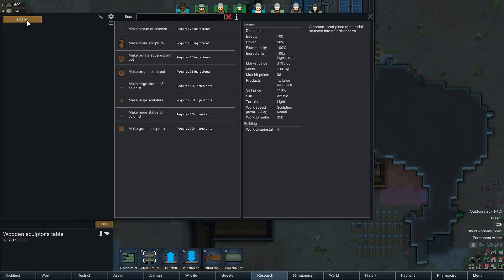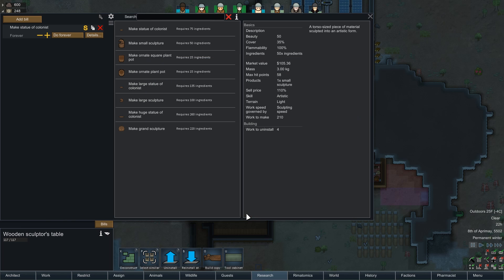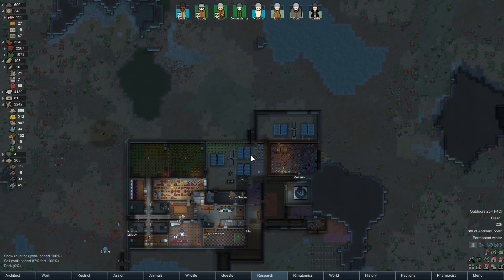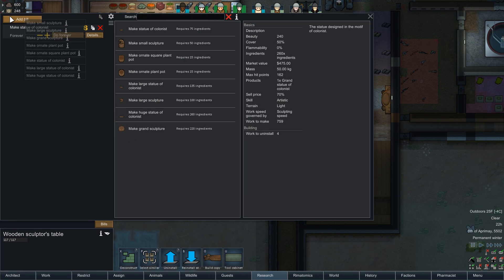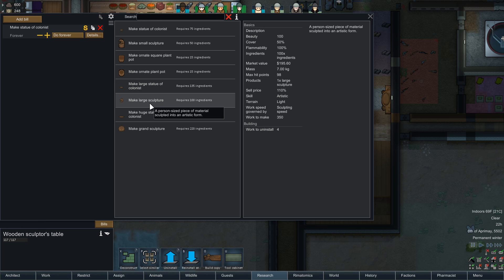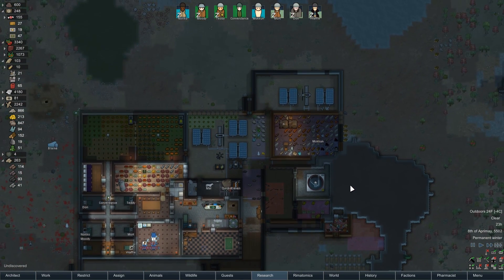Our art setup is up, so let's get this started. Statue of colonists to begin with — those are pretty fun. Let's use everything except granite because I might need granite. Actually, hold on — let's start with large sculptures because I'm going to end up using less materials that way over time. Yes, go ahead and make it out of sandstone for the first time and then I'll deal with the rest of the stone a little bit later.